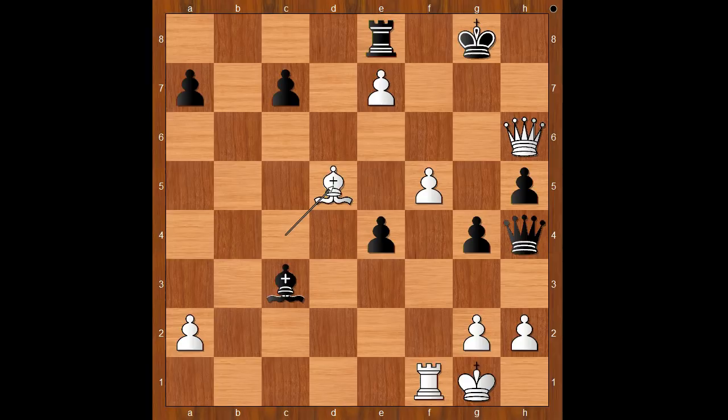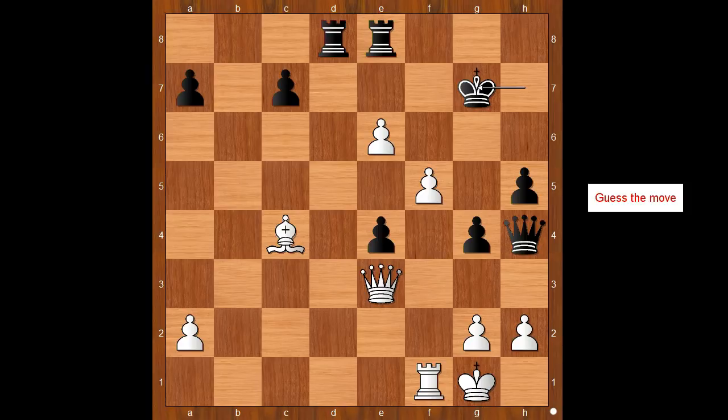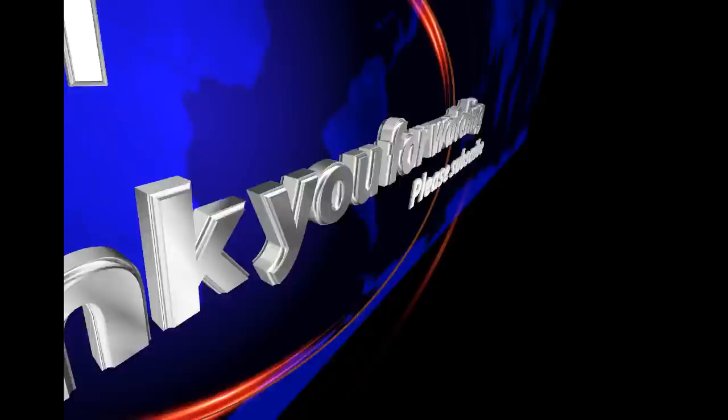King to h7. Bishop takes on g7. King takes bishop. White played the move that made black resign: f6. Black resigned in view of the continuation — king to g6, queen takes on e4 check, king to h6, f7 attacking the rook, rook to f8, and then e7. Evgeny Zanon played this game in the style of Gary Kasparov, who would quite often sacrifice pawns for the initiative. What do you think of this game? Thank you for watching and bye for now.